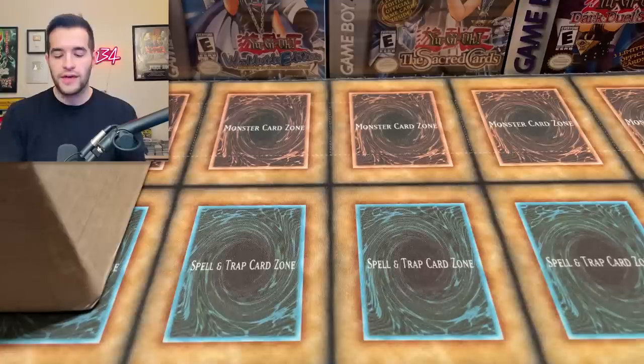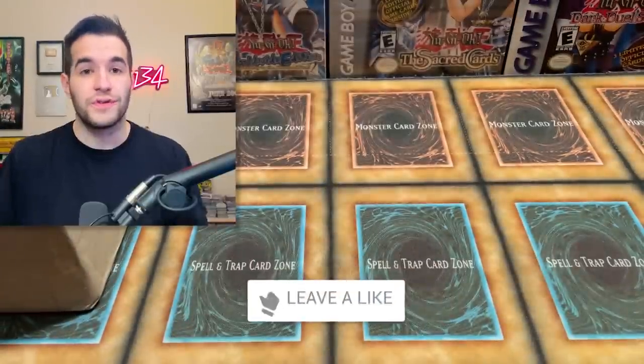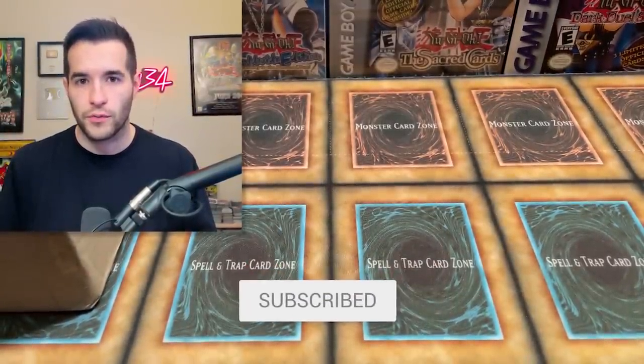Before that we have a giveaway. I'll be giving away the Stryhorn Dragon and this Sacred Venus of Nephthys. All you have to do is like the video, be subscribed, turn on notifications, and let me know your favorite card from the return. Let's get into the pre-grade.